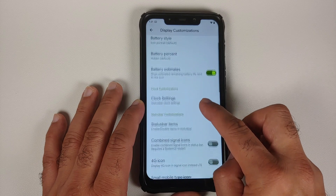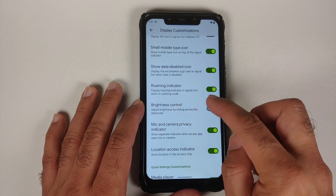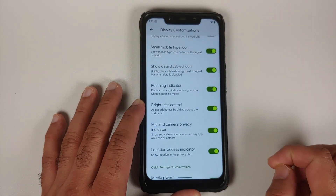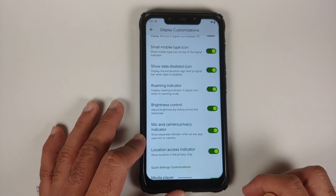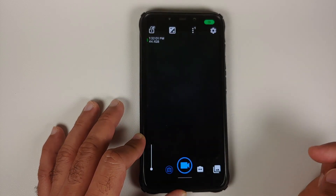In Display Customizations, some new options have been added. For starters, you can adjust brightness by sliding across the status bar — works great. You also have mic and camera privacy indicators along with location access indicators.